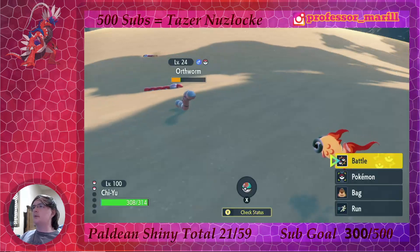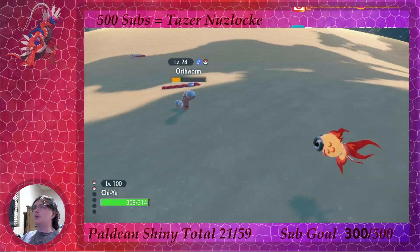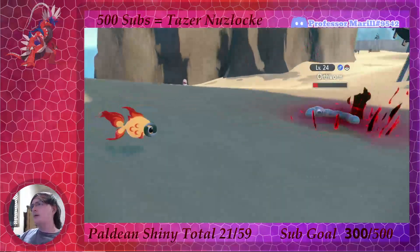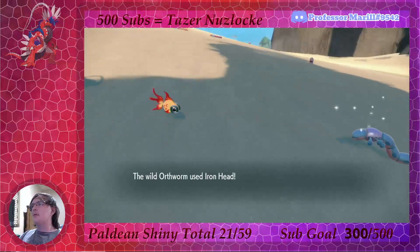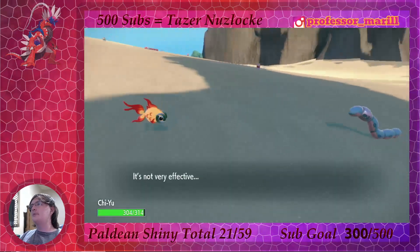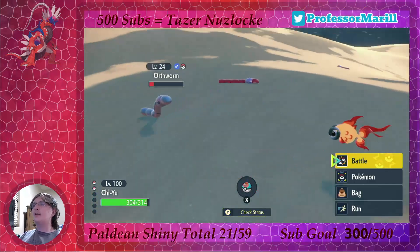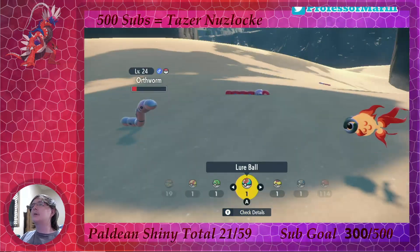Well anyways, let's Rumination this one more time and then we can probably throw the lure ball. Oh wait, it has blue arms too — I thought its arms would be red. But I still want it in a lure ball. I feel like it just matches the lure ball; you know, it shifts from red to blue.